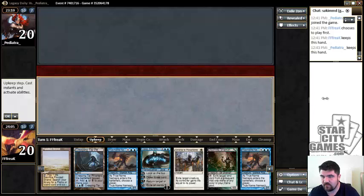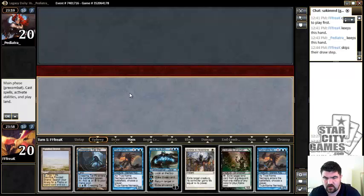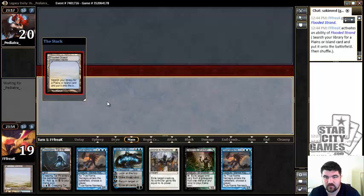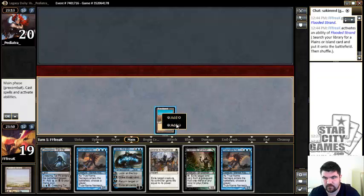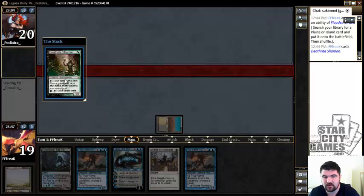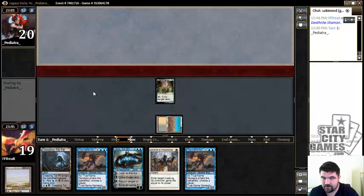Alright, here we are for the fourth and sixth final match of the day. Our opponent took a minute so I just restarted the video. Our hand is fine, it's very mid-rangey. We're going to have to go get our Scrubland so we have access to white, since we have a Tar Pit. It is important to go and get that Death Rite Shaman out as early as possible. There's a small argument for going and getting the Savannah, but not really, because it's only for the activated ability of Death Rite Shaman, which is almost always irrelevant, and then we can't cast our one-mana Liliana off of it.